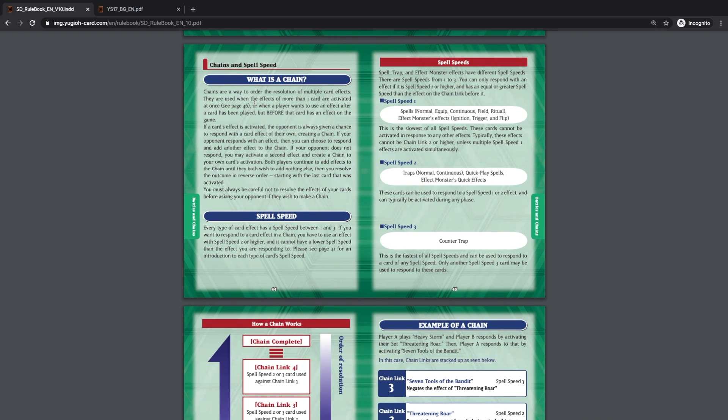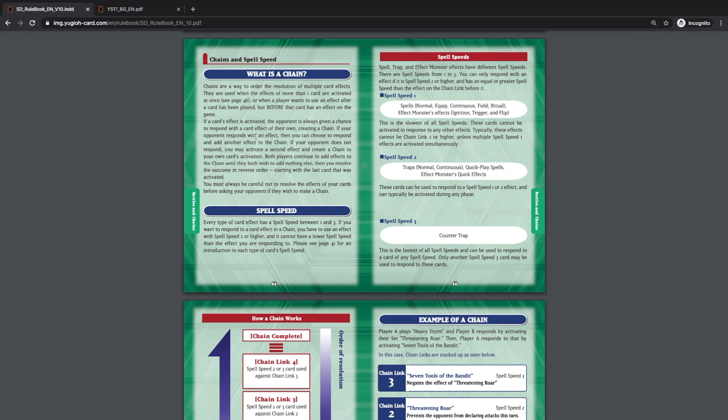Now let's go over chaining and spell speeds. Chains are a way to order the resolution of multiple card effects. If a card's effect is activated, the opponent is always given a chance to respond with a card effect of their own, creating a chain. If your opponent responds, you can then choose to respond and add another effect onto the chain. If your opponent does not respond, you may activate a second effect and create a chain to your own card's activation.